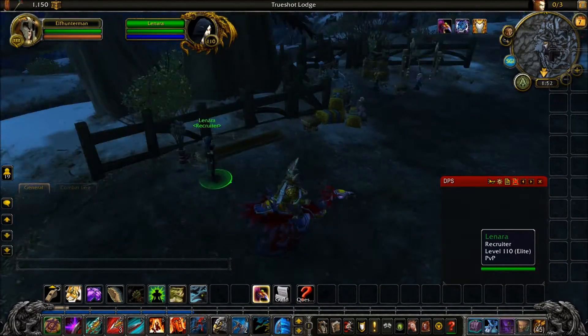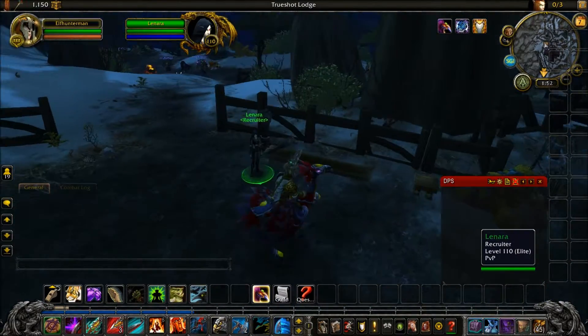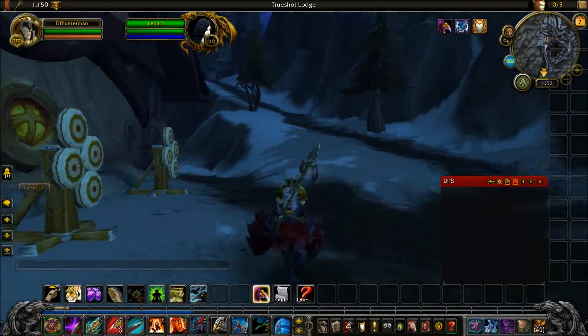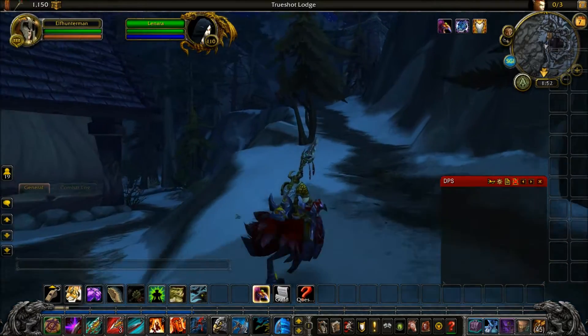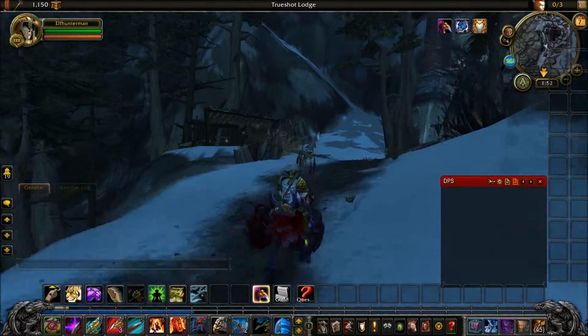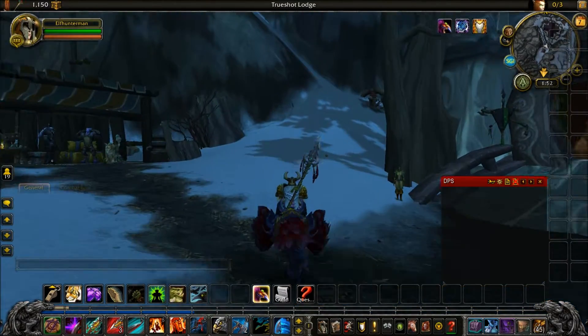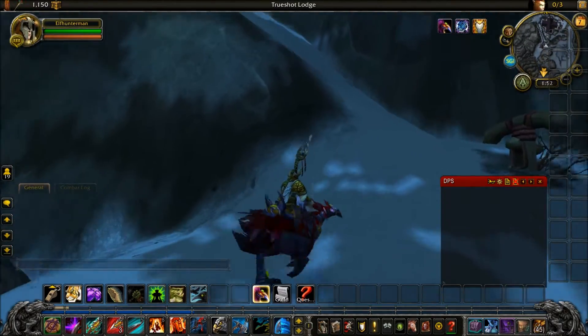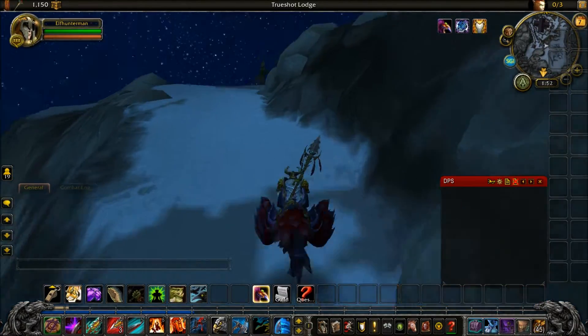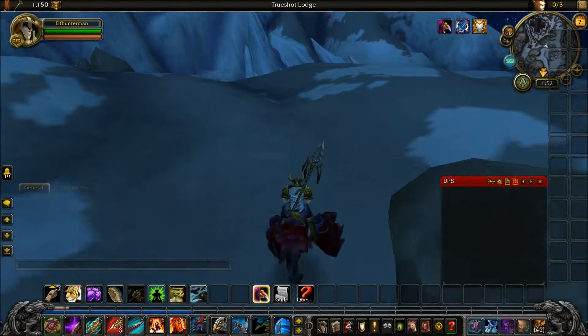This is where you have to go to do the recruiting for your champions. There's something else I forgot to show you guys. Up here, when you climb this mountain, there's like a cave up there with an NPC that's stuck into some kind of a thing. I'm not too sure what it is, but I'm going to show you guys what it looks like.